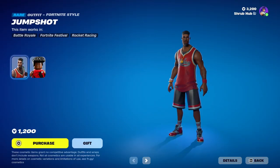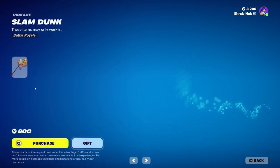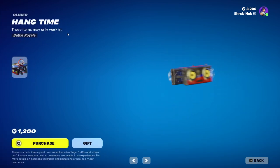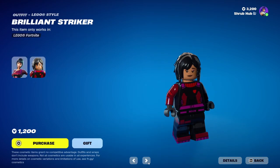Then we have Jump Shot here back from Season 4 — this is her alternate style. I'm surprised they haven't updated it — maybe give her some more detail. Then we have Slam Dunk here from Season 4. Then we have Hardline here from Season 4 — one of the first skins to have music attached to it. Then we have Brilliant Striker here from Season 3 — this is her alternate style. No one will ever buy this skin properly.